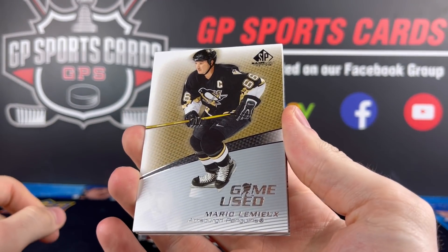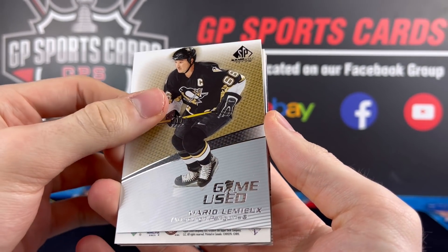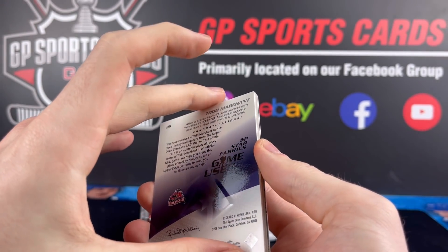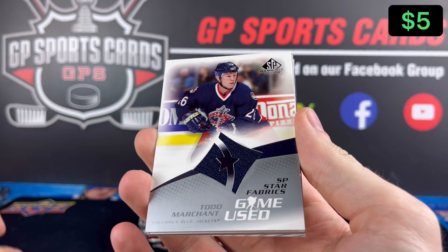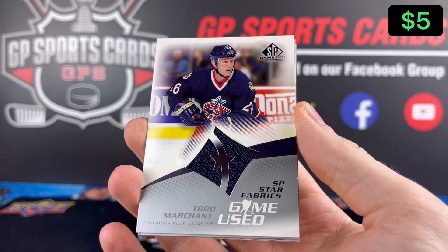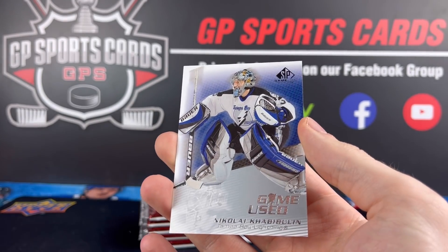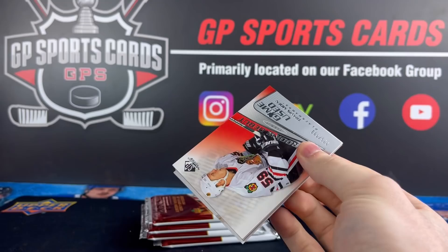With three cards per pack, I feel like even the base are cool to get. We got Mario Lemieux base, and for our first jersey it's going to be Marchant on the jersey — this is our first SP Star Jersey, the big decoy. And then on the back, Jari Kurri.